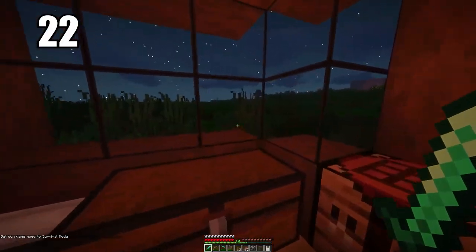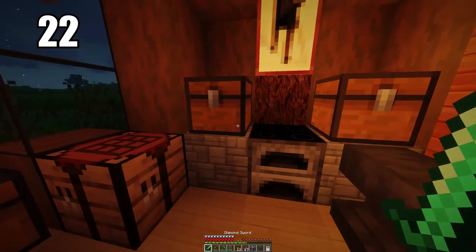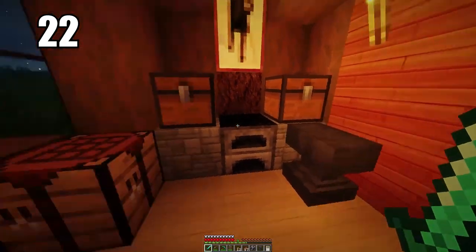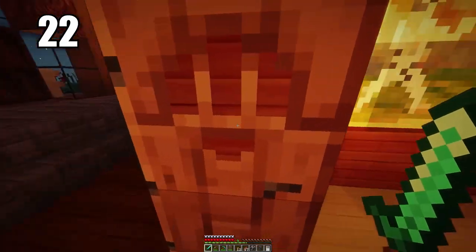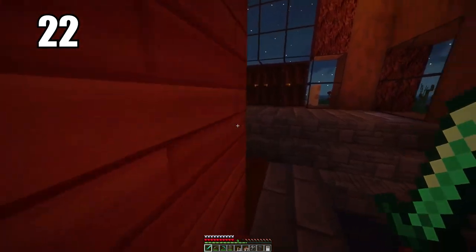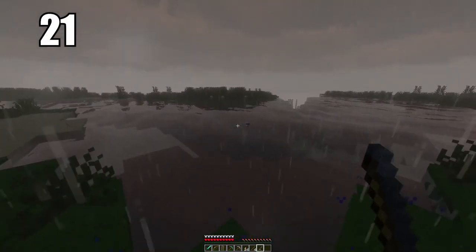Number 22 is to go ahead and make an anvil. These are great for repairing all of your tools that maybe are low in durability and close to breaking. All you need is the tool itself, a resource, and some XP. I highly recommend using this to maintain your valuable tools — things like a diamond sword, a diamond pickaxe, and even armor. Anything you don't want breaking, an anvil will make sure that happens.